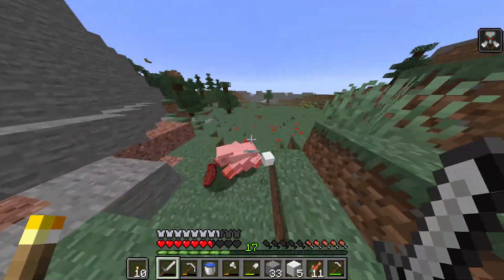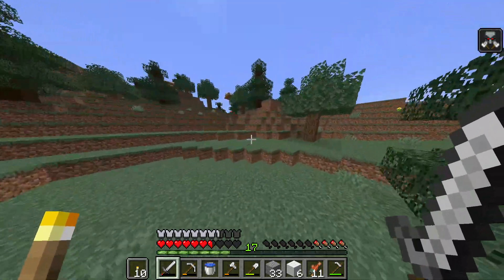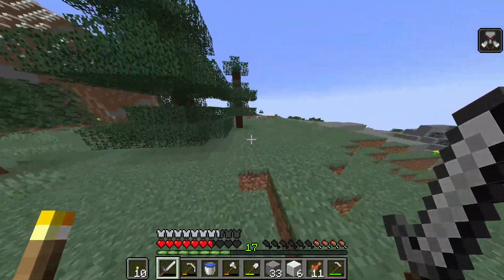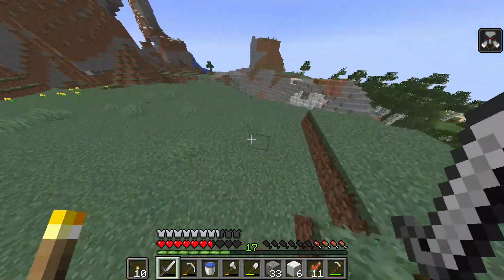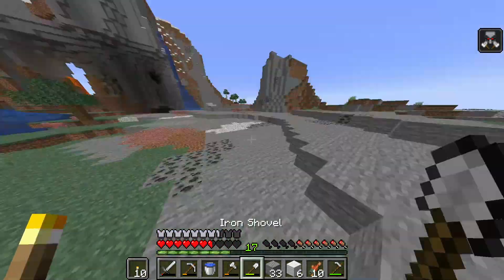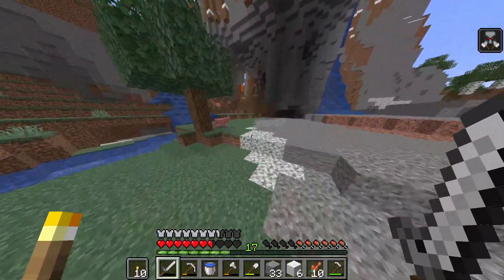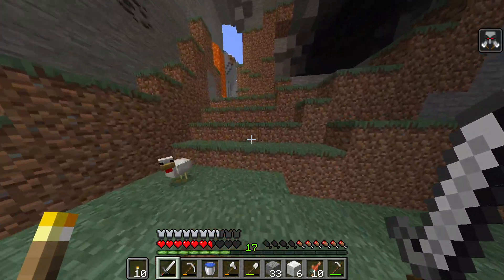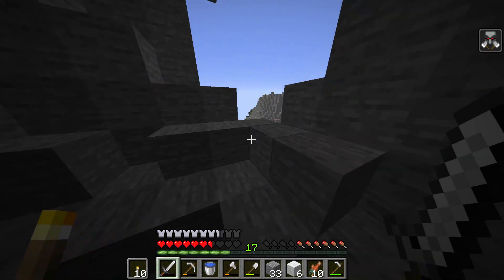We ended up getting seven. So that's about two bookshelves worth — you get three books when you craft them. That's okay, we'll keep going. Keep looking for cows and anything else that drops leather. I've actually gone about 300 blocks away from the house now, so I might want to start turning around, or maybe I'll just change directions so I don't go straight in one direction and get too far away.